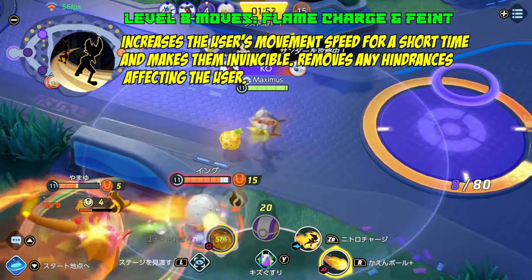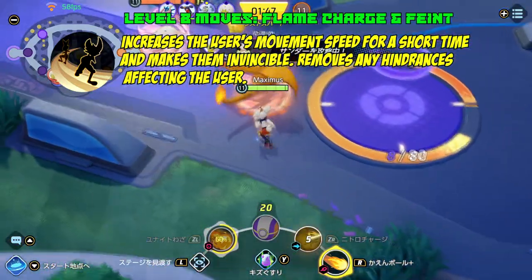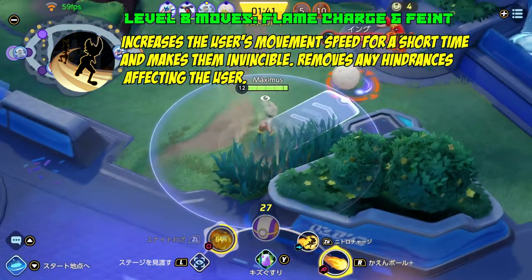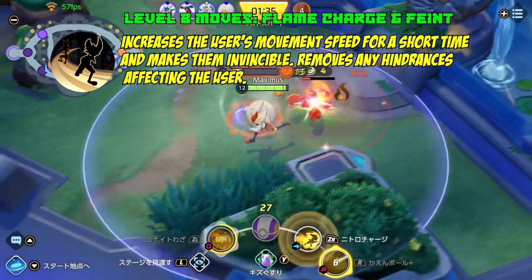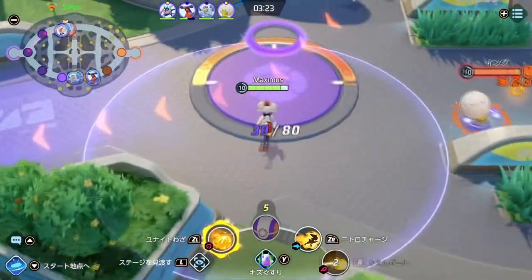Feint increases your movement speed for a short period and makes you invincible. If you use it while being hindered, it negates that effect — so if Pikachu puts a net on you, you come right out of it. The upgrade is fantastic: the next three attacks after using this move will restore your health.